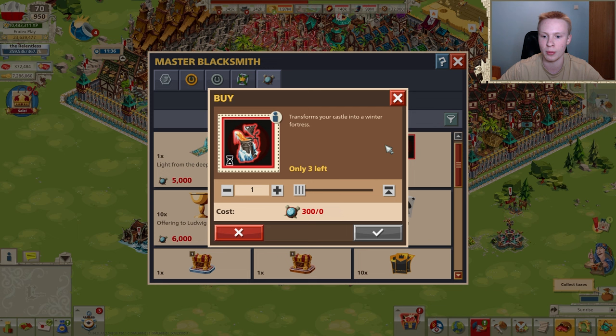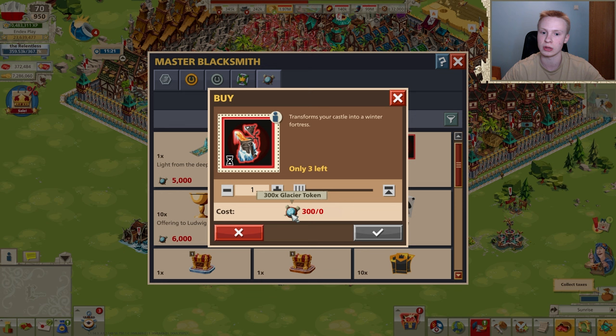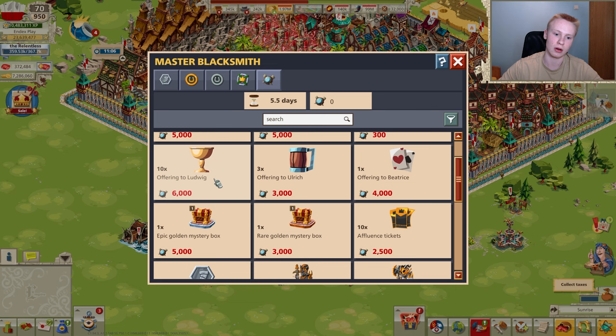Then we have the Winter Brewer appearance item for the castle, which increases the unit count on the castle by 5% for two weeks. It's very cheap, so I could recommend buying it if you can get this item. That's not offerings actually — and now we're moving to the offerings, which got cheaper compared to before.